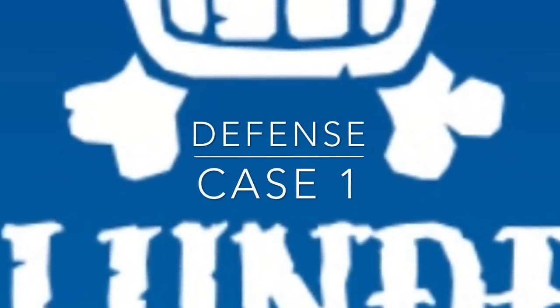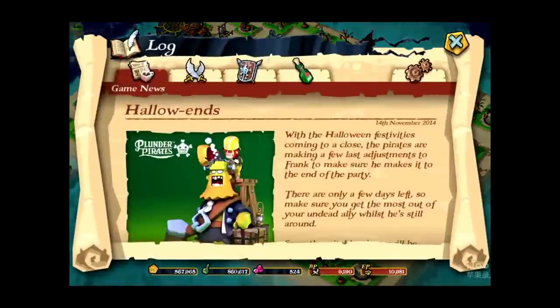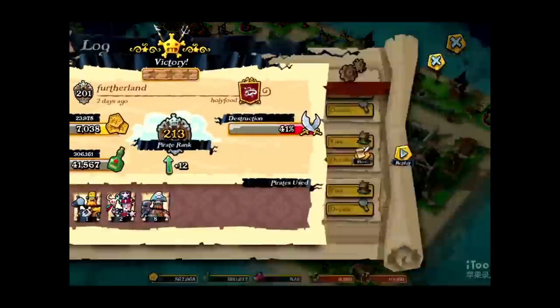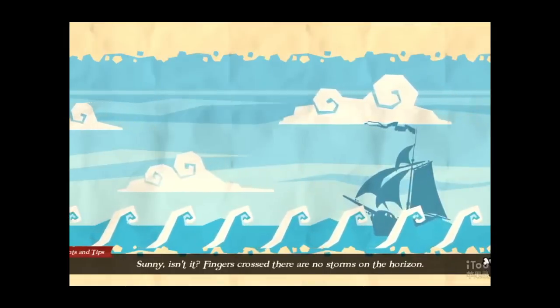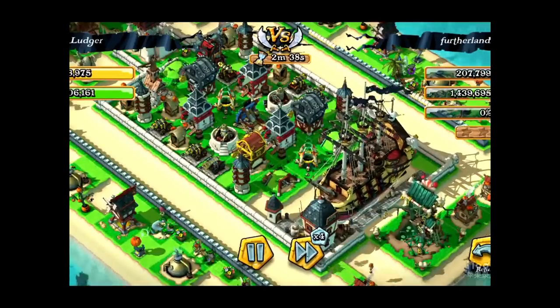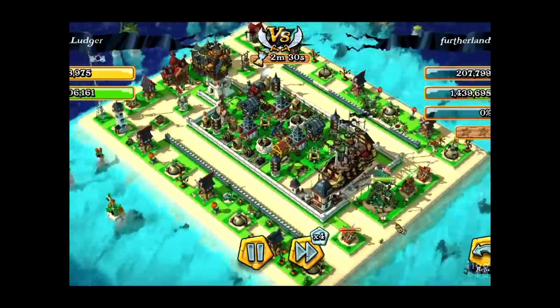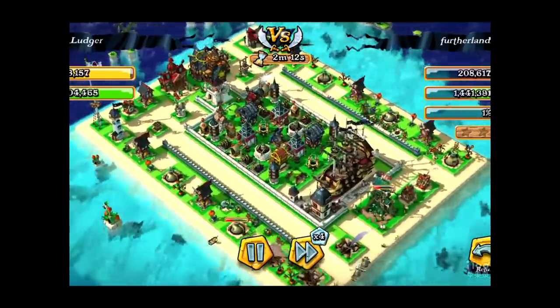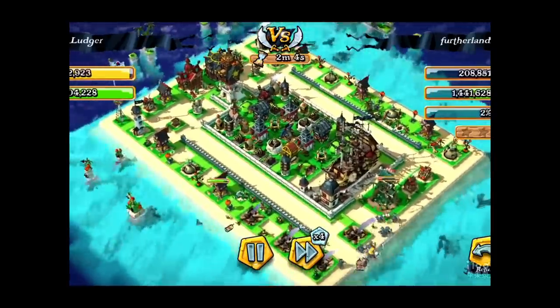Now let's look into defense case one. When you see my defense log, you can see that there's about 41-42% of damage. Somebody might say, isn't that too much damage for a defense strategy? But you have to sacrifice the encompassed buildings, and mostly the encompassed buildings do not have that much gold or that much rum inside them.